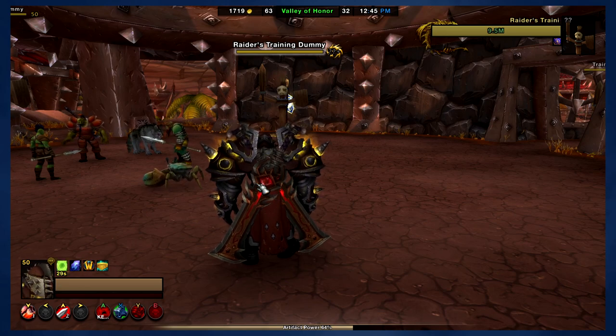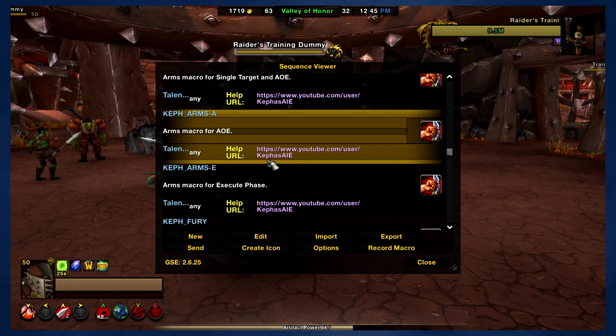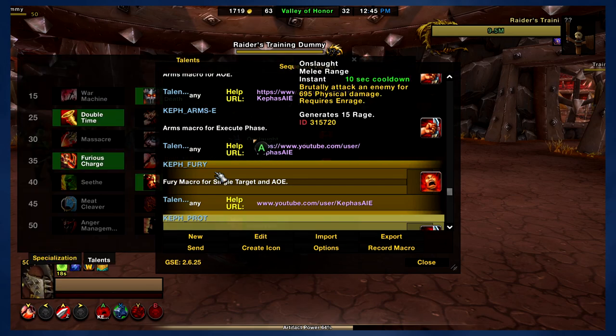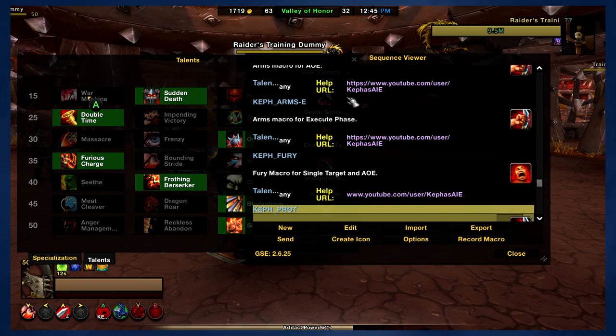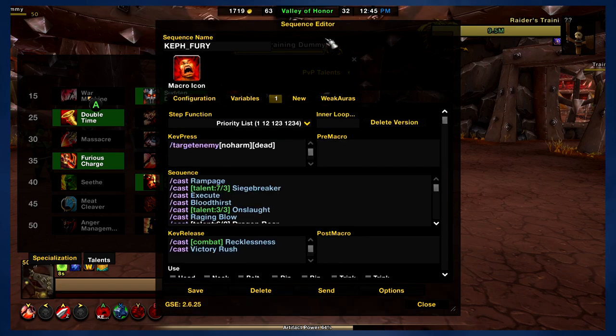We're going to type slash GS to open up Gnome Sequencer. We're going to scroll down a bit to Fury. Kef Fury is the macro that you're going to be using. We're going to open up the talent tree a little bit here and get Console Port out of the way. We're going to right-click on Kef Fury so that we can take a look at it.